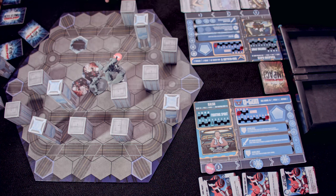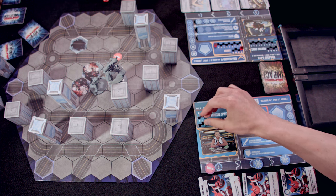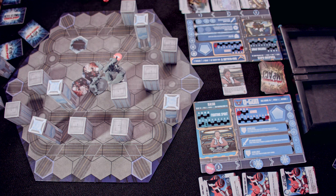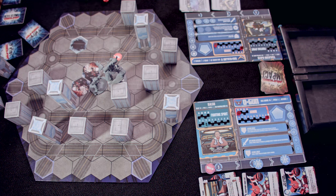I'm just going to be right here. I just want to stop you from hitting Raiden Crush and take a panic in exchange. Panic reduces all incoming fighting spirit by one until it's out of my cooldown meter. Actually, I'm going to play an instant — spending two, bringing me down to two — Spirit Flare. On my next turn, I cannot play any cards, resolve my upkeep or combat phases, and only trauma tokens will move during cooldown. But on the following upkeep, I'm going to gain three times my heart. These all move down — that's the end of my turn.